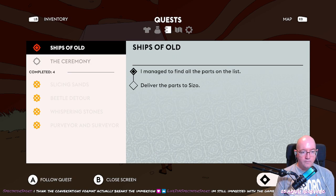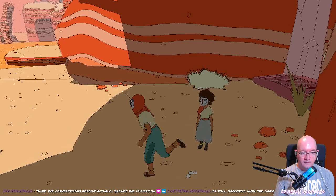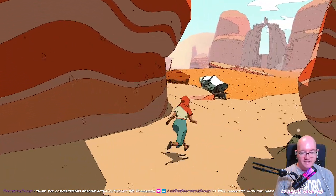Found all the parts. Delivered the parts. And Scizor's task is to find the parts. Can't interact with her — she's just gonna stay there. That's a little bit jank, but whatever.